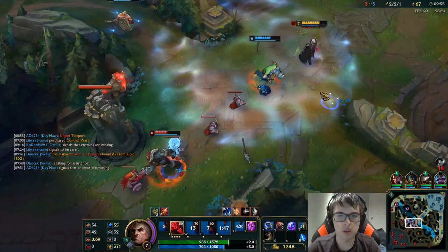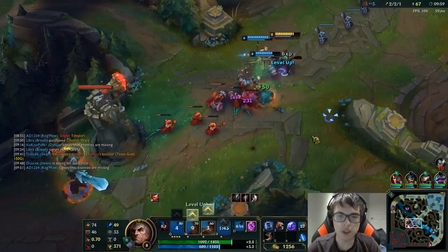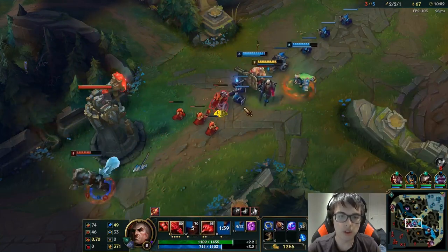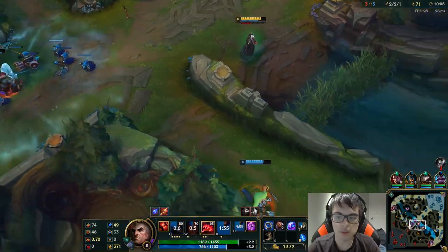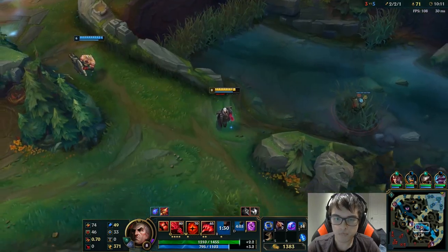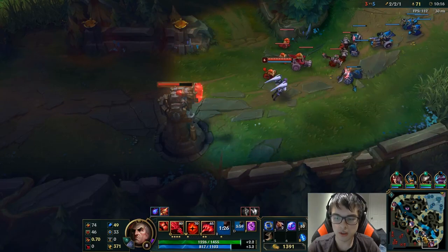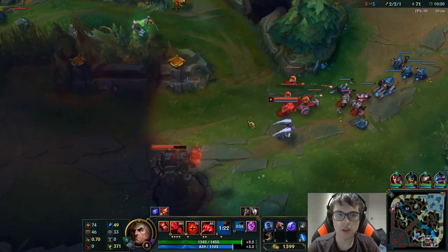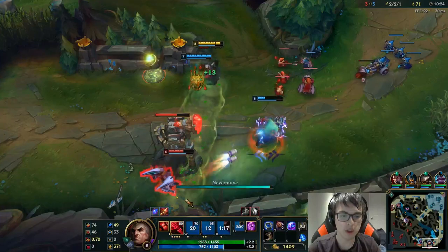That was good — we shut down Yasuo, which is a lot of money for us. Shutdowns are amazing to go for, by the way, because they give your entire team gold, which is something Riot is actually thinking of changing because it's too much of a team game right now. It looks like we're looking for a roam on Kai'Sa as a 4, because mid lane is already pushed. I'm going to try to cut off her path to run away.